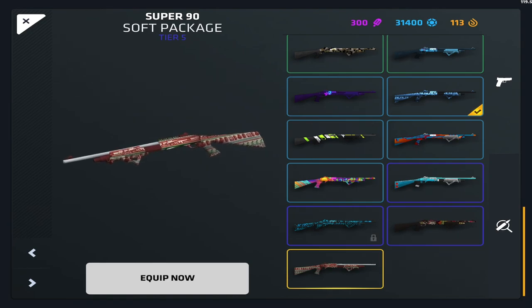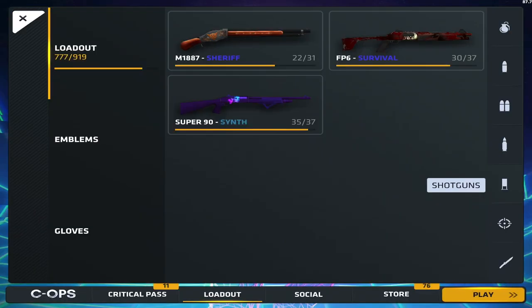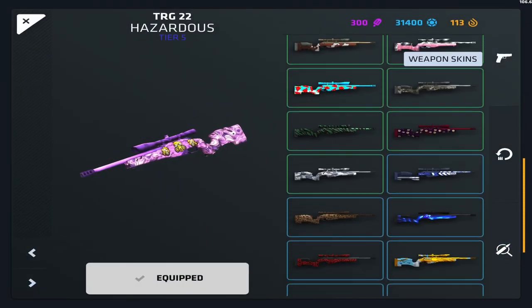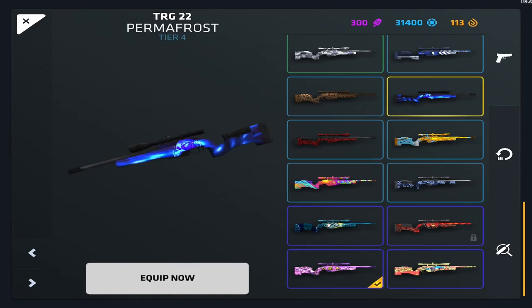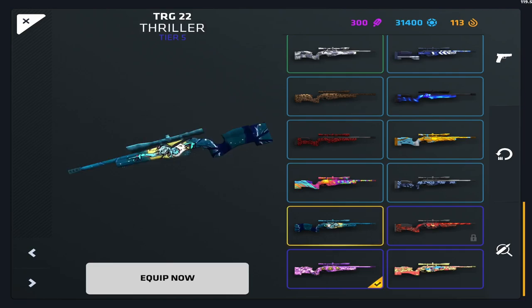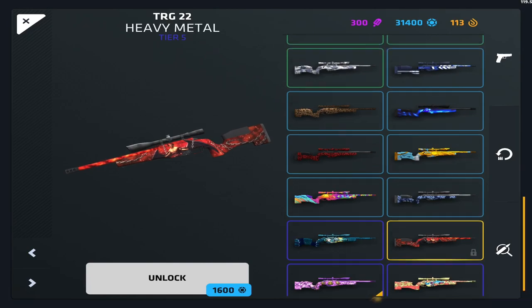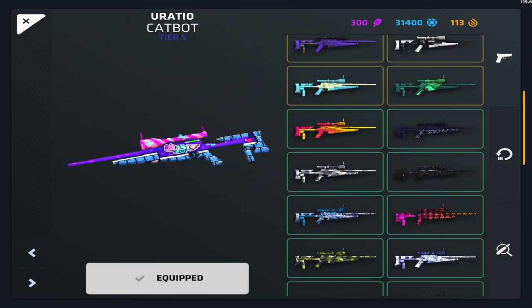The Super 90 has some cool skins. I use Soft Package from time to time but I might use Synth — it's a pretty cool skin that doesn't get enough love, so I'm going to use it. For the Tier G, I just got the Summer Dream skin, which isn't bad. Permafrost is always cool, there's also Shark Attack and Thriller. I think Hazardous — the pink one — is the best and that's the one I'm using.